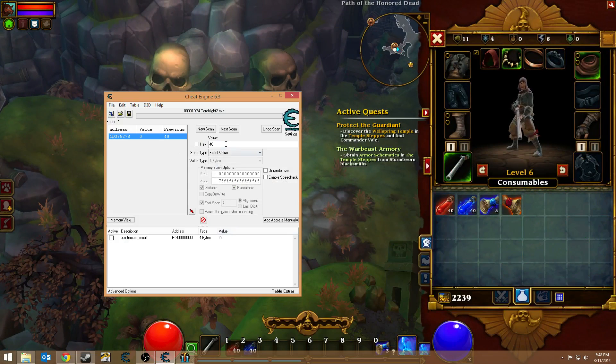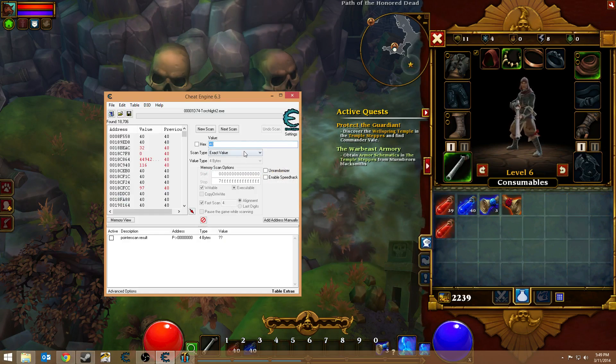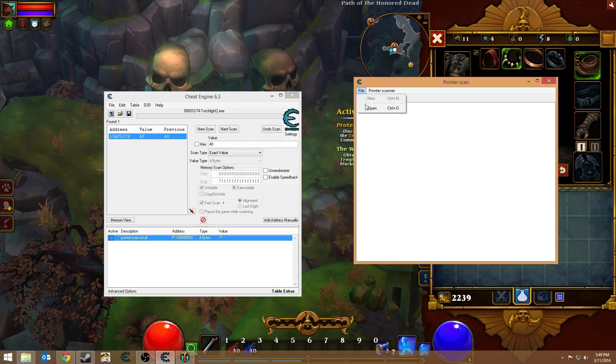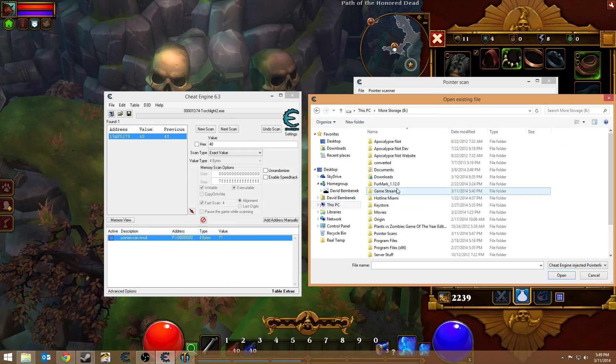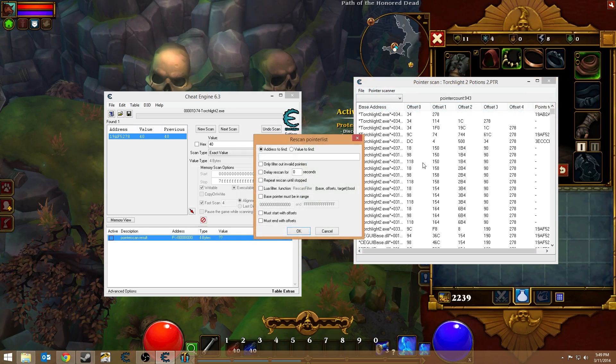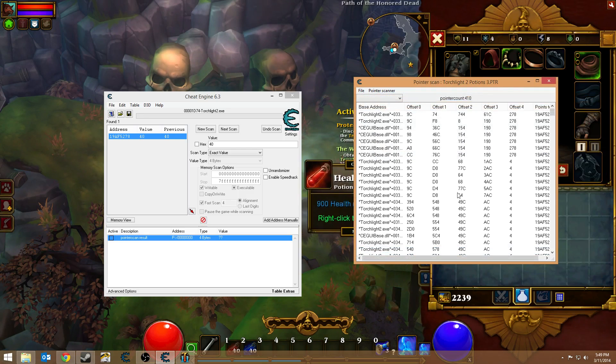Currently that's a 40, but that shows blank — so the pointer is not correct. We have to narrow our search down a little bit more. So we drop this back down to 39 and back up to 40. Clearly it's this address. We'll go to Pointer Scan, cancel it, and open the most recent pointer scan we were using — we'll get a pointer scanner and rescan from memory. Again, we type in the address that we found, which is 1-9-A-F-5-2-7-8, hit enter, choose a name — we're just going to add the number three to this one. And we're down to 410, so not so bad.